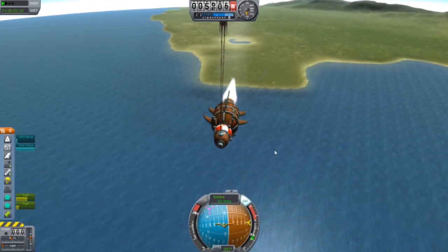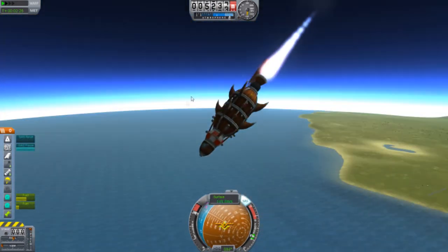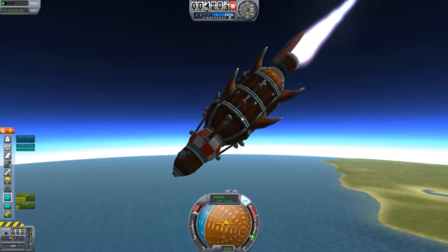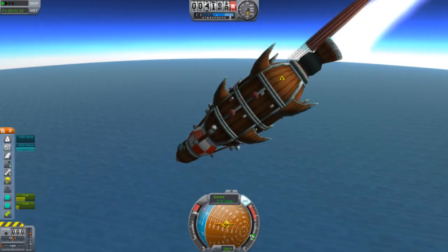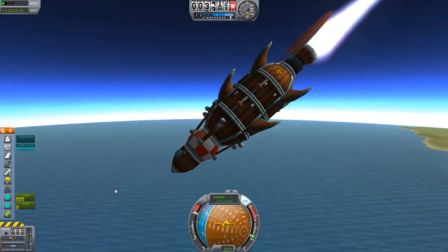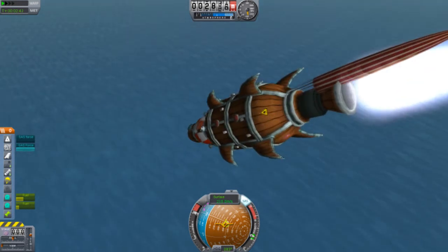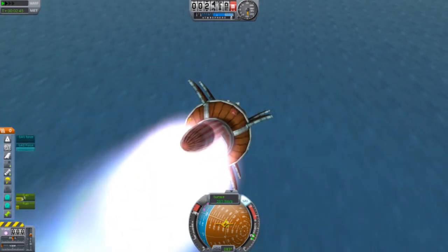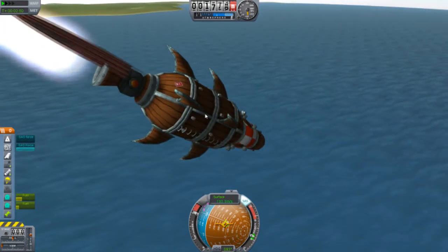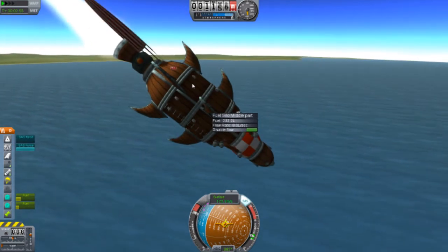This is a bit weird and hard to control. Maybe I added too many barrels, but that's all good. Down, down, down. We should hit the water any second now if it goes any faster. But there is a ton of fuel in these — if you make a good design it can go really, really fast.